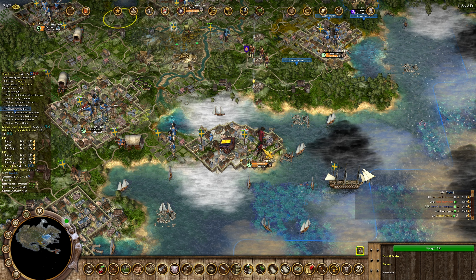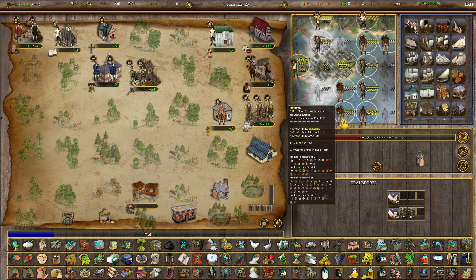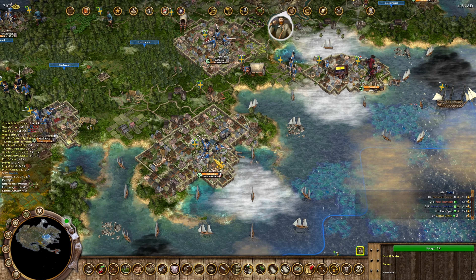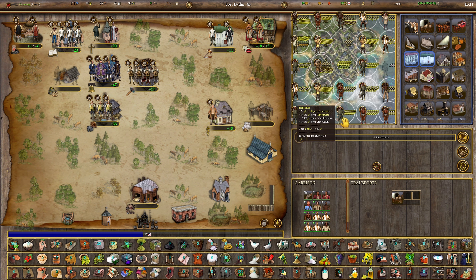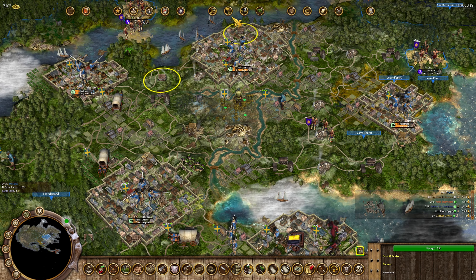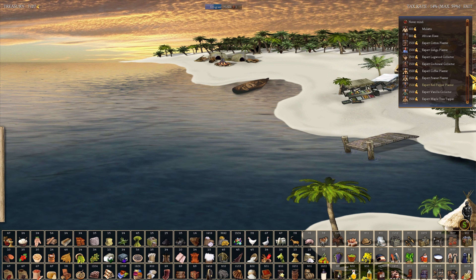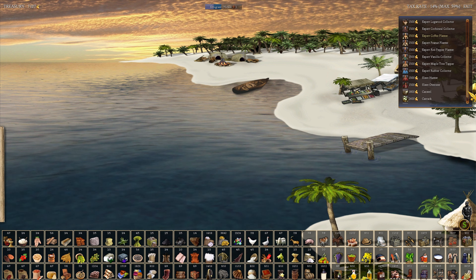There is slavery in the game — it's historically true and has game mechanics. This is an African slave. They're almost as effective as an expert fisherman under certain circumstances, specifically with special units called slave hunters and slave overseers. My African people here are doing 11.64 food, while fishermen have 15.84 food — still a lot better. You can get these slaves from the Africa market, where you can also buy expert cotton planters, indigo planters, coffee planters, etc.